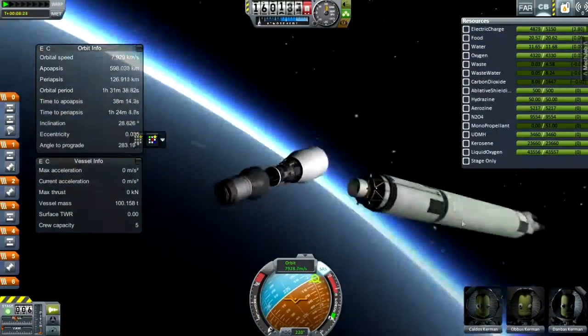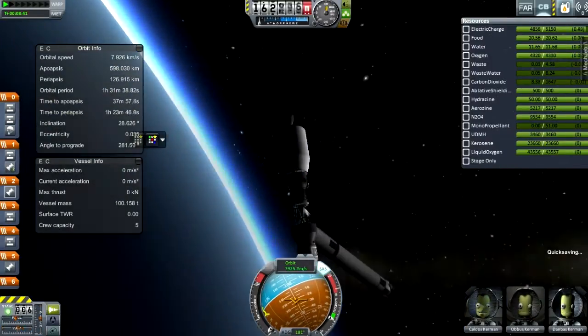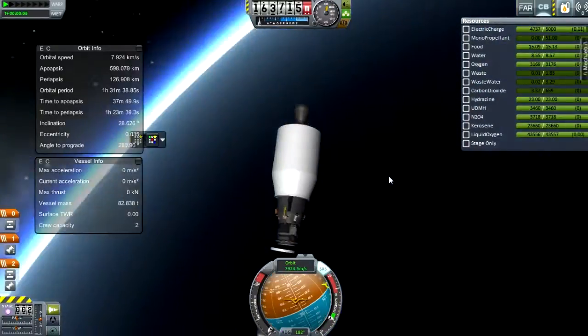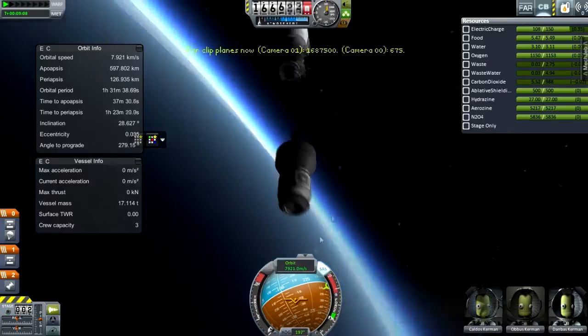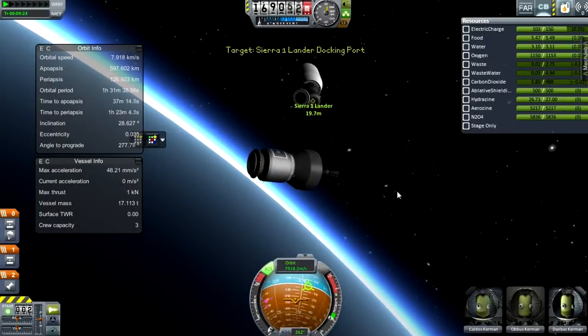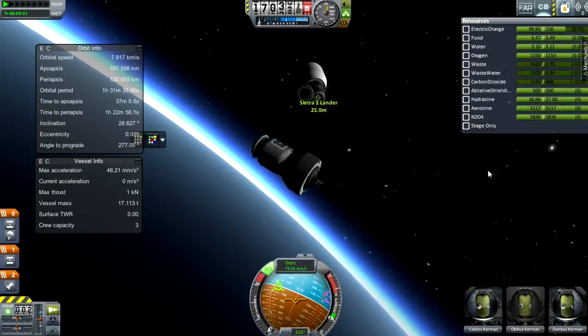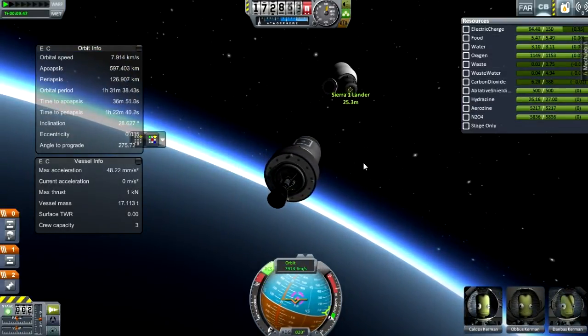Decoupling this — this is what will be going to the moon. It looks very small compared to the Space Launch System, which is tumbling away now. I'm going to detach this and perform the docking that I will have to perform, because this is similar to Apollo, in that I turn around and dock the lander. This is called Sierra — that's what I've called the missions. I like the name Sierra.